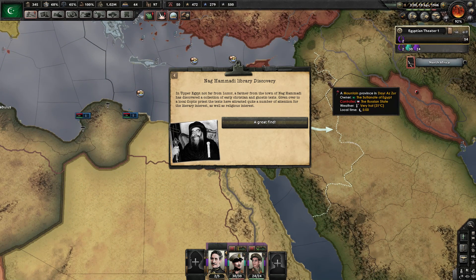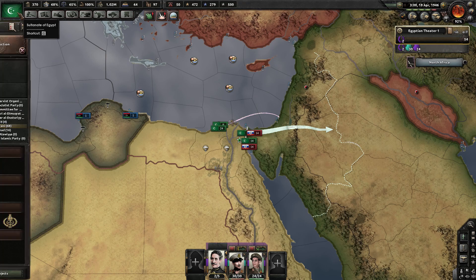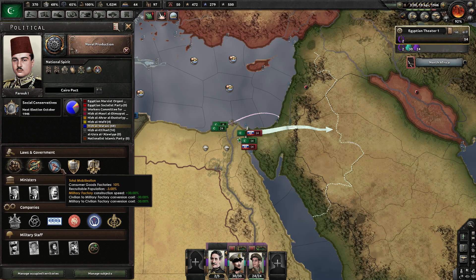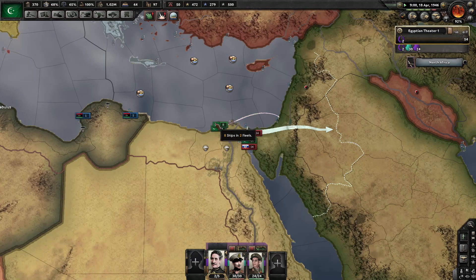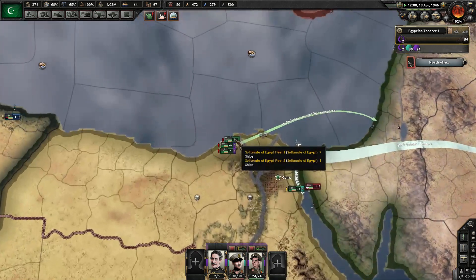Nag Hammadi Library Discovery. In Upper Egypt, not far from Luxor, a farmer from the town of Nag Hammadi has discovered a collection of early Christian and Gnostic texts given over to a local Coptic priest. The texts have attracted quite a lot of attention for their literary and religious interests. I don't need this — it's useless. I can't spend my PP to raise my stability, so it's just getting wasted right now. That's unfortunate, but it's fine.